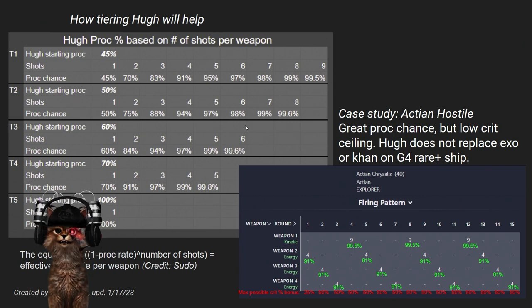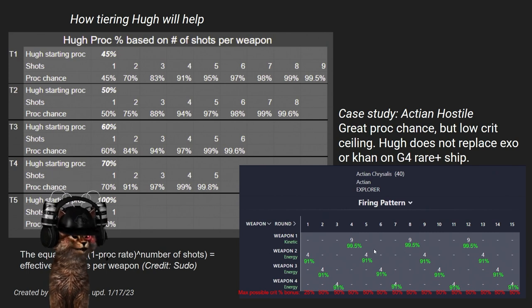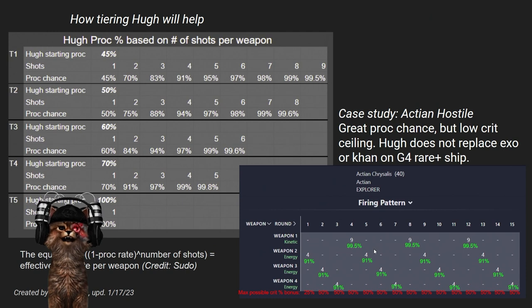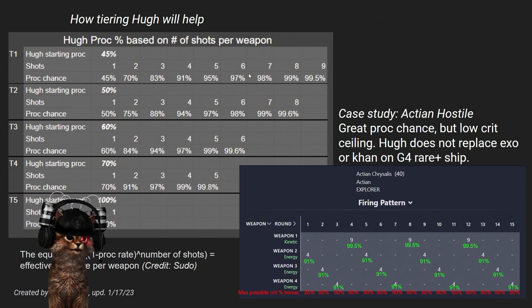We wanted you to have the information on how Hugh works — this is a quick and dirty on the new epic officer. If you're watching this immediately upon release, there is actually a solo leaderboard for him. Does this change your perception of his value? Are you going to spend materials? Be aware: this does not affect armadas in any way — this is only for red triangle hostiles. We also confirmed he does not work on gold mission bosses.